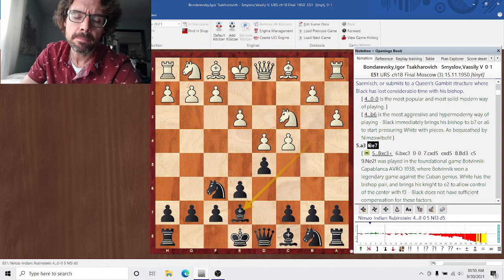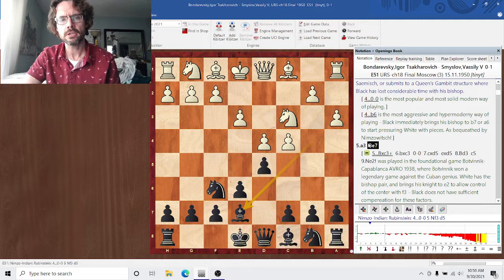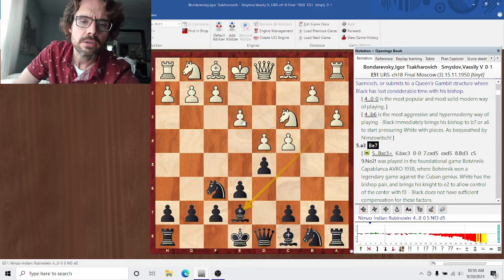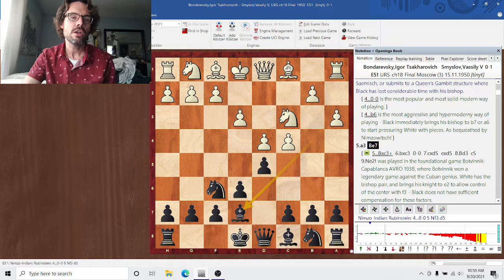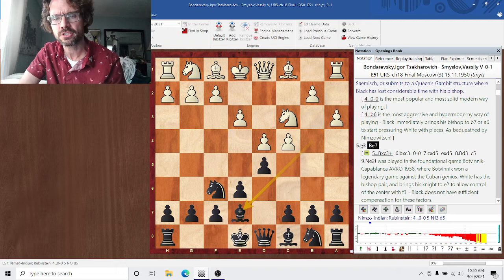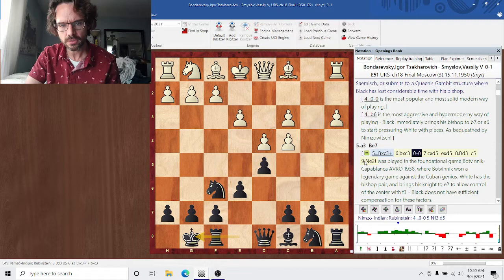A3 is the correct response. So Bishop B7 — obviously this is just losing time with the Bishop, and it completely gives up the idea of the Nimzo plan of taking on C3 to damage the pawn structure. Black is going to say he's got White to commit to E3, so it's like a Queen's Gambit Declined where in exchange for the invested tempo from Black, White has locked his Queen's Bishop in prematurely. But this is a lot of time invested — in my opinion, White is slightly better here.